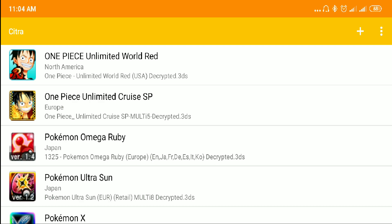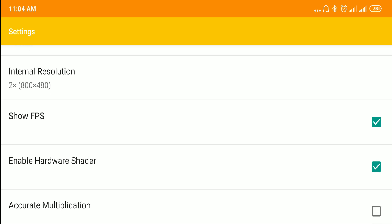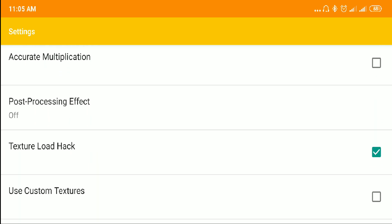Now let's check out my settings. Make sure that JIT is ticked on. I went for the 10th resolution because it looks better. Enable the hardware shader, and let's tick off that more accurate multiplication. Make sure that texture load hack is ticked on.